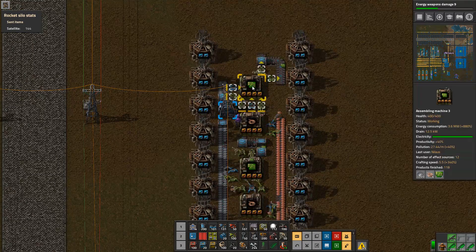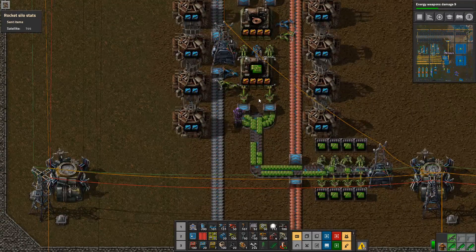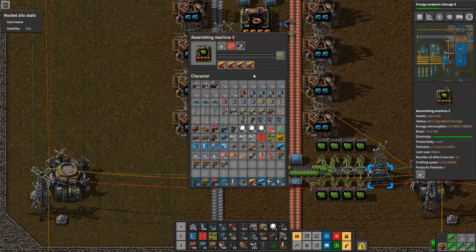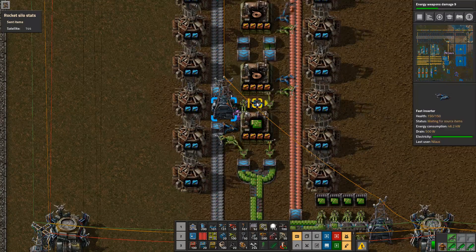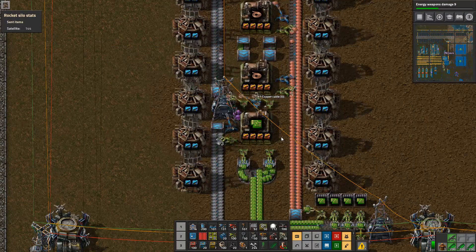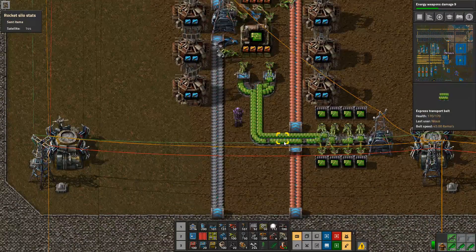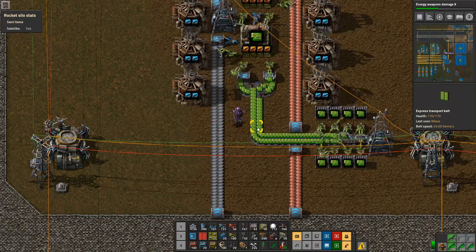This one puts it out on both sides. This one is not really doing much — why are you not doing much? You don't have any cables, because I'm an idiot. There we go — you can also have these cables so you don't complain so much. Let's see. That looks much more like a full belt than it should be.